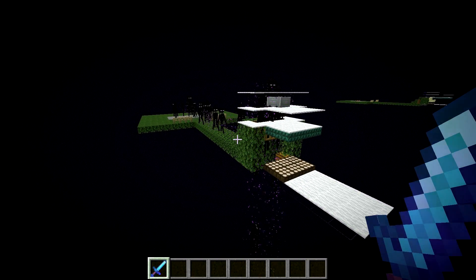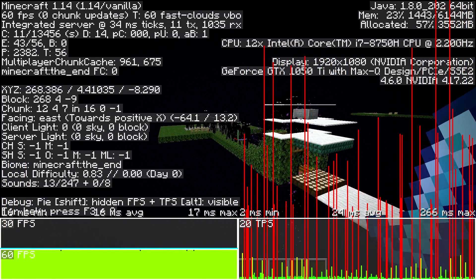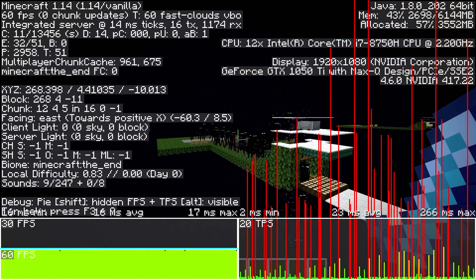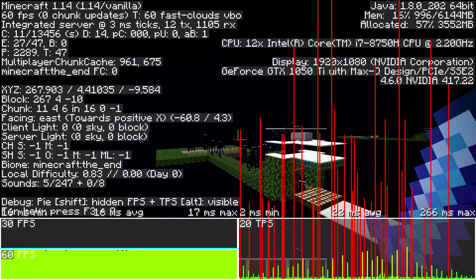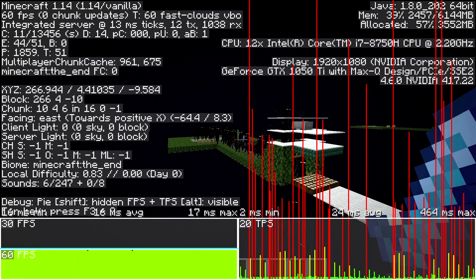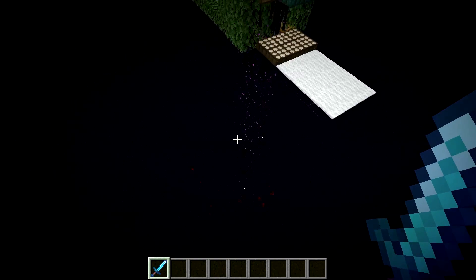It seems very laggy for some reason. If we press Alt F3, we can see that the game is experiencing significant and massive lag spikes every time pretty much an Enderman is spawned. After doing some investigations, it seems like it's connected to some mess-ups with Enderman pathfinding. Since the game runs slower, the farm also feels slower.